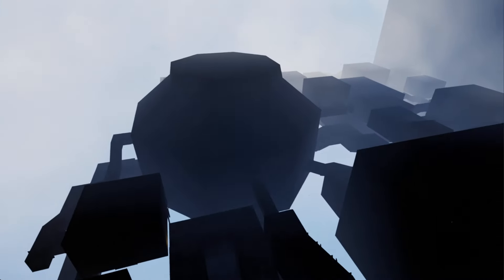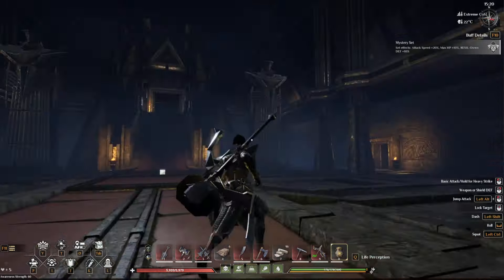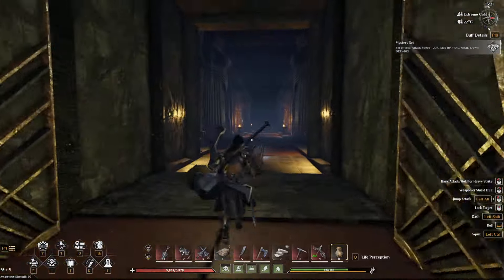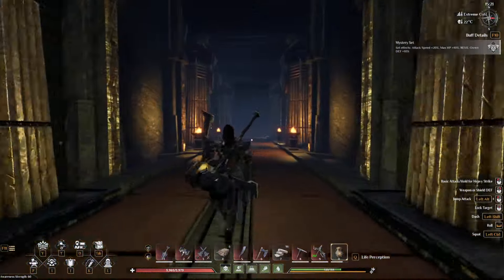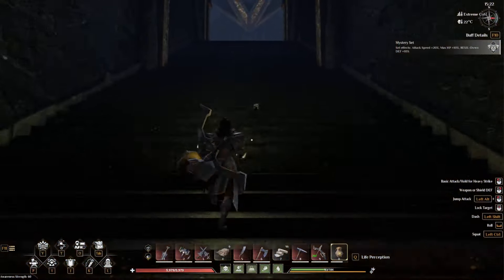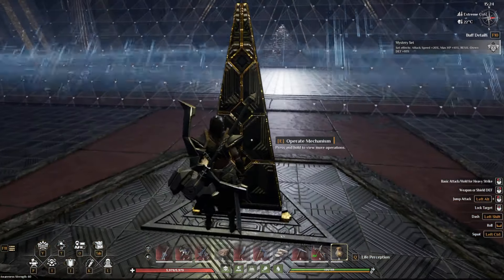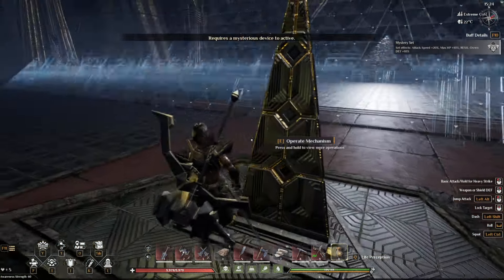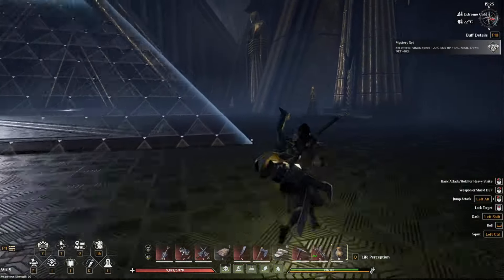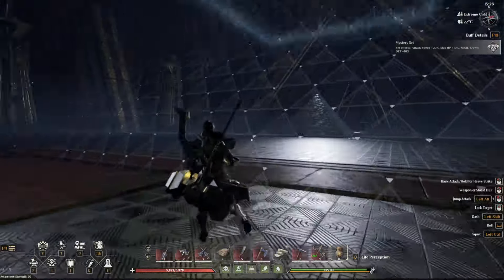These rooms also spawn a boss, and then there are chest rooms. To open those chest rooms you need a special device, which you get up here. Each of the bosses will give you a mysterious device, and you can see there are five of them — two over there, two over there, and one here. Then you fight the final boss over here.